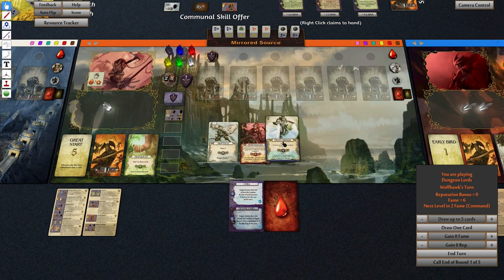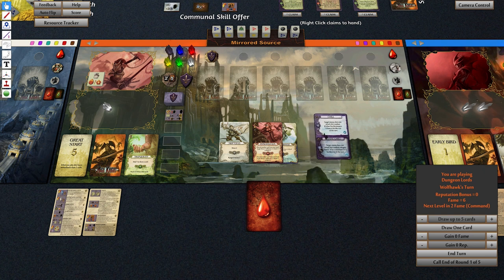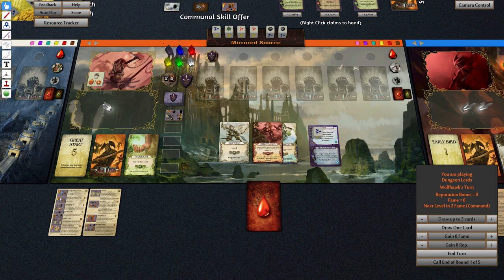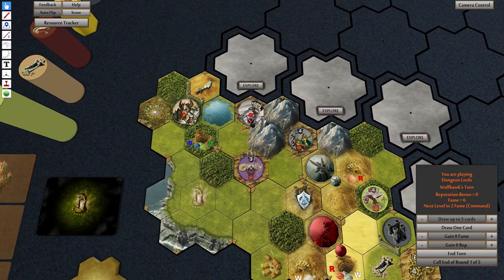I can produce six attack, plus I can stop the other person from attacking completely with chill — target does not attack this combat. Unless the actual monster has ice resistance. Plus I've also got this which means I can get another four if I require it. So I think I am just going to attack again and get some more goodies — boom!